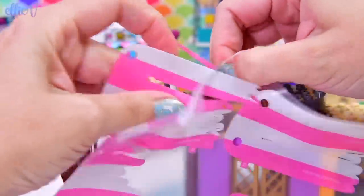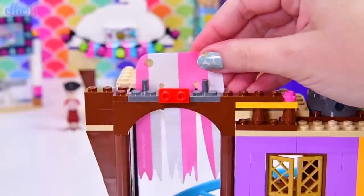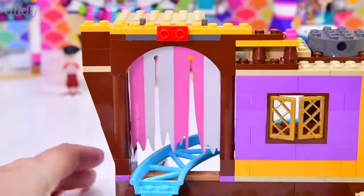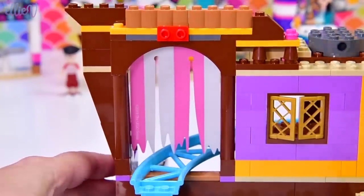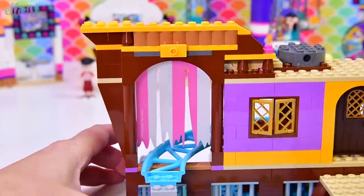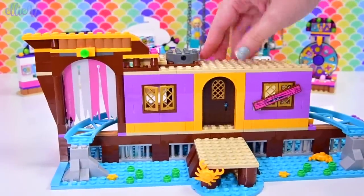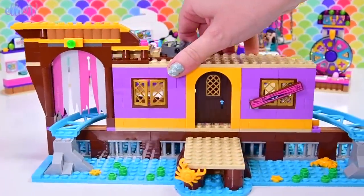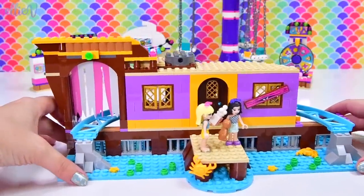Now we've got the very first of these pieces - our tattered sail pieces, which are going to get stuck down here and hang from here. So it makes a little curtain to go through with the roller coaster into the inside of the ghost ship. It's not really a roller coaster - it's a ride. You're supposed to go through slowly, I think, and have a look at all the scary things inside and get deliciously freaked out. We are up to bag number eight and the ghost ship's looking really good.